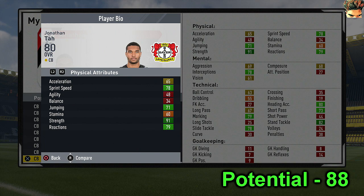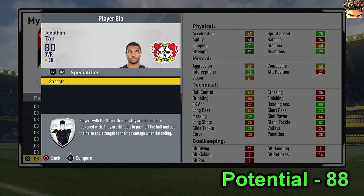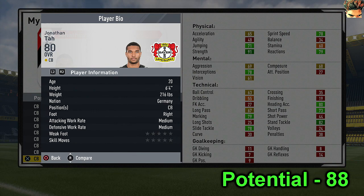Next up we have Jonathan Todd, and we're approaching the expensive end of the list. He's got 73 short passing - you can see the technical stats on the right. He's a great centre-back at 80 rating, around 20 years old, and he's also got 88 potential.